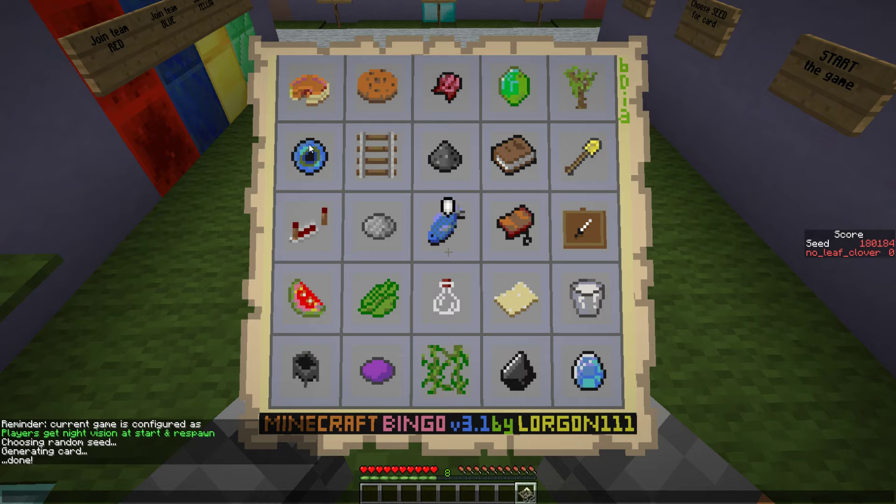Acacia sapling, ender pearl. Oh, there's more iron - no, I did count that. I thought I missed that for some reason. It didn't occur to me. I'm confused. Honestly, the reason is I ate too much. I ate too much, and I feel like I'm about to burst.